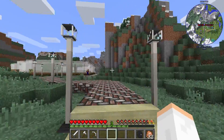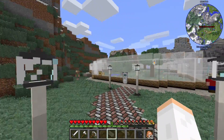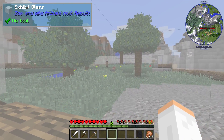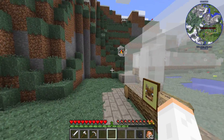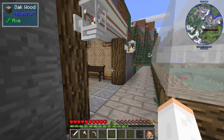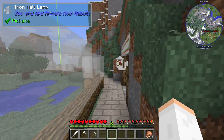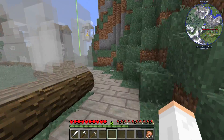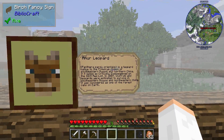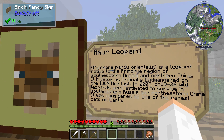We just got hired here and we have a whole new job — we're gonna take care of all the animals here. So far there's only a few, like these jaguars or leopards — I think that's what they are — and they're all females. It's called the Amur leopard.